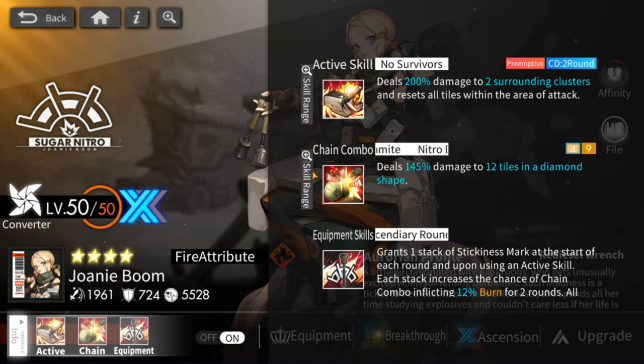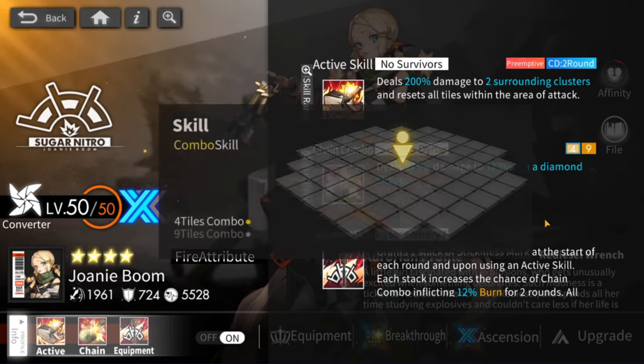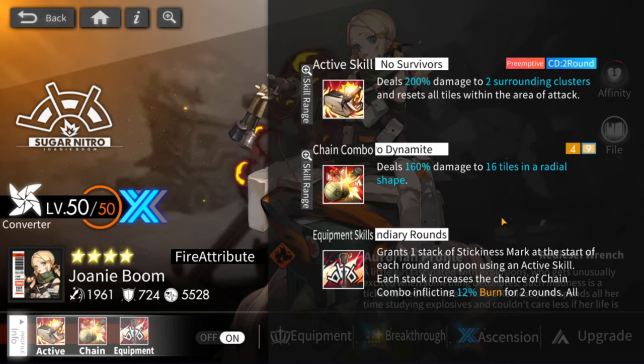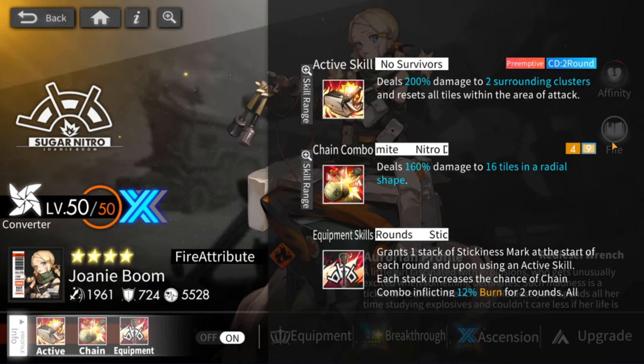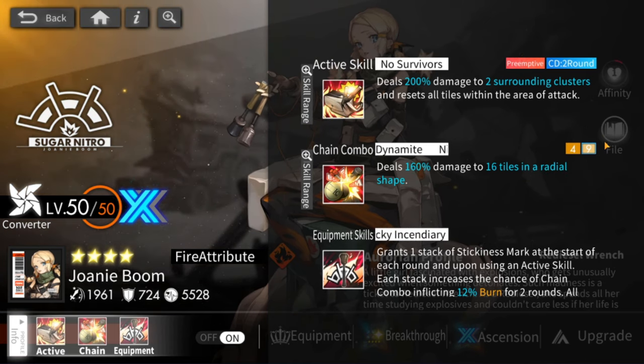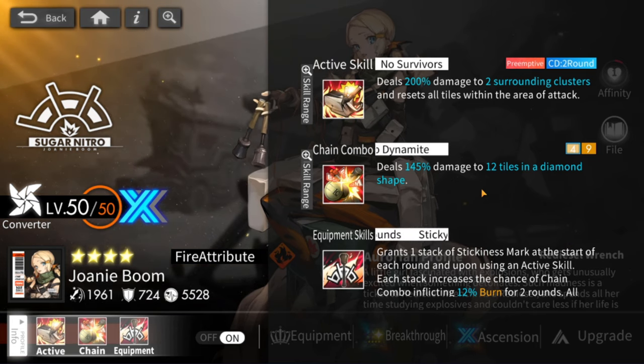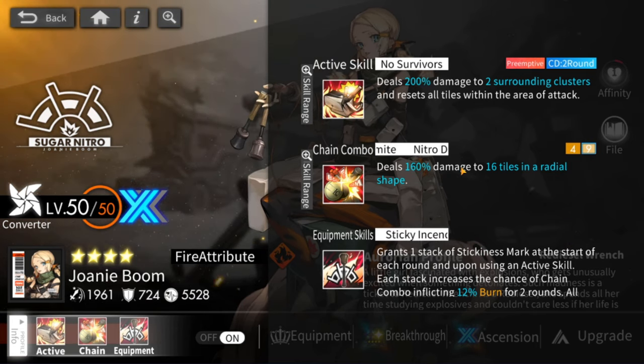Her chain combo is the diamond shape into a club — the radial shape. Another downside is that she's a four-star. Every four-star in the game doesn't have the third tier — five-star and six-star characters have like 12, 13, or 14 on the last tier. Because she's a four-star, she unfortunately doesn't have that.